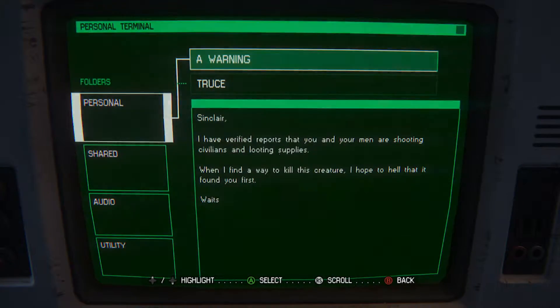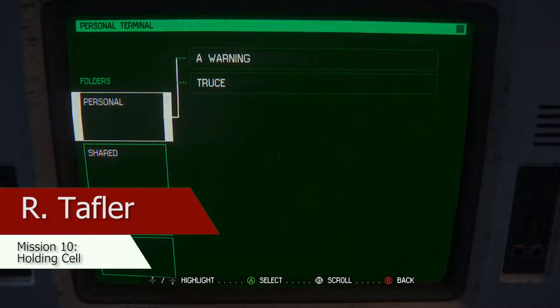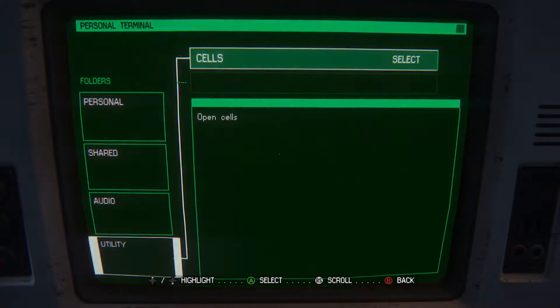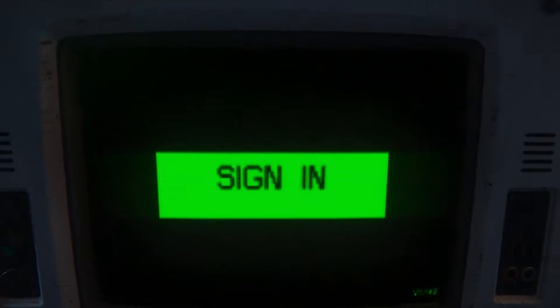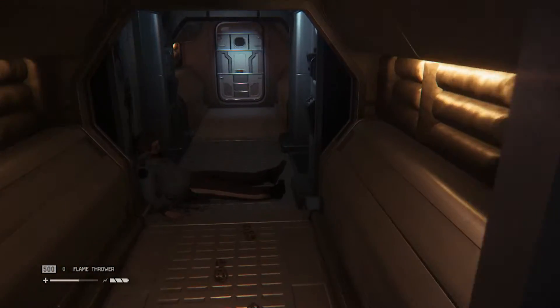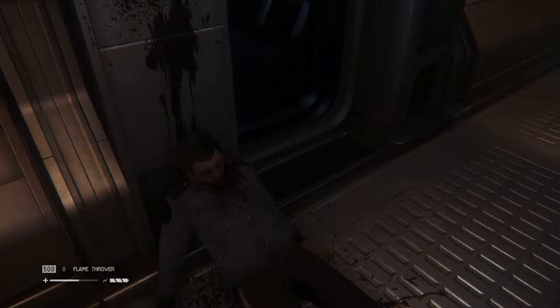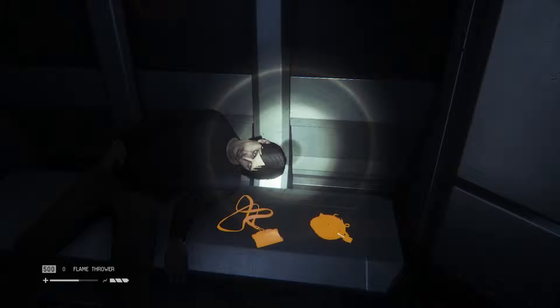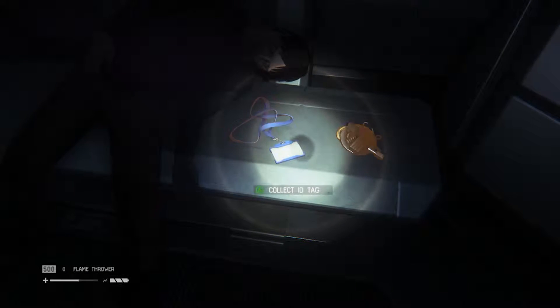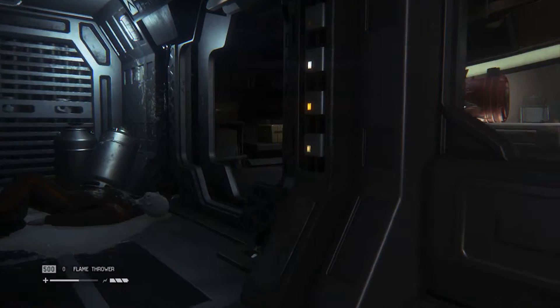This next one is gonna be R. Tappler. It's in the server hub reception, just up the stairs from tech support. He's actually gonna be in a holding cell. It's pretty easy to find because the guard is dead outside, and he's just dead inside. I don't know if that is Tappler or not — I assume it is. I mean, that would make sense.